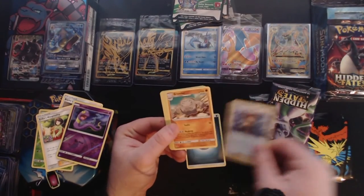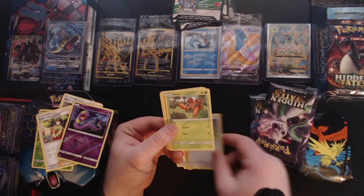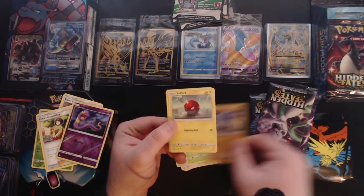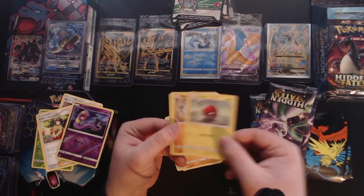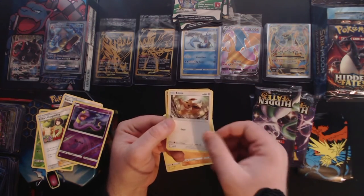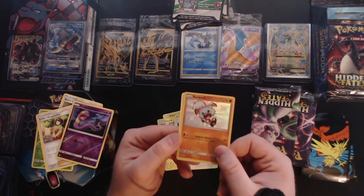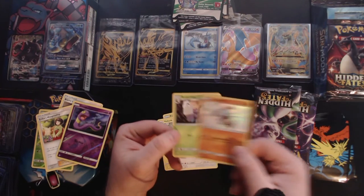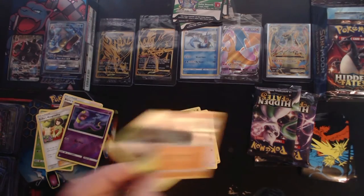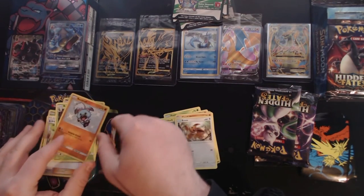Brock's Grit — love that guy. Graveler, Farfetched — I know a lot of people really like Farfetched, I'm not a fan. Paras, Cubone, Voltorb, Geodude, and Eevee. Oh, I don't have that one yet! A holographic Rockruff and a Butterfree non-holo rare. Come on last pack magic, let's go — let's get some craziness in this last pack!